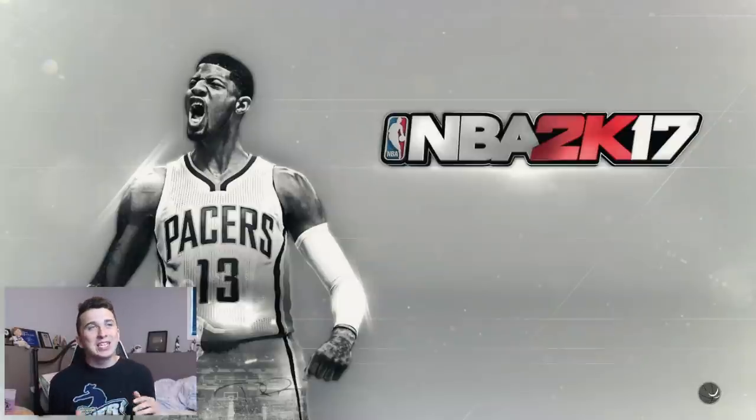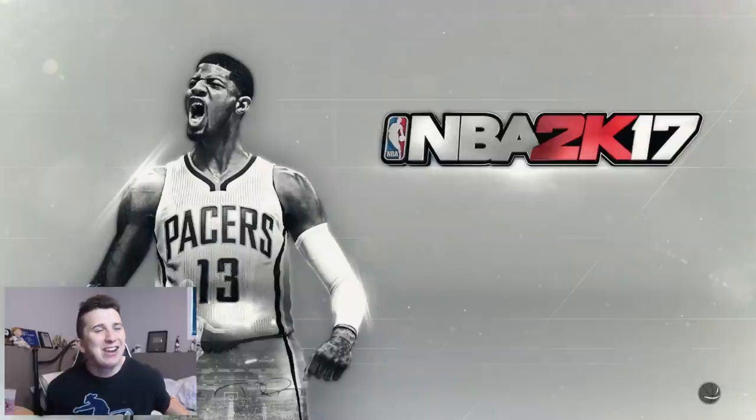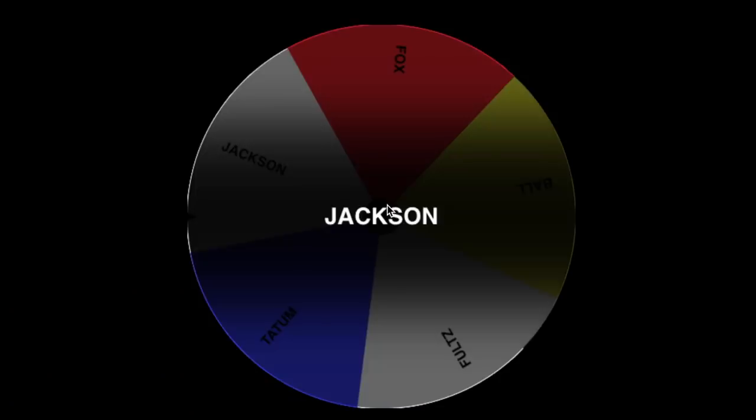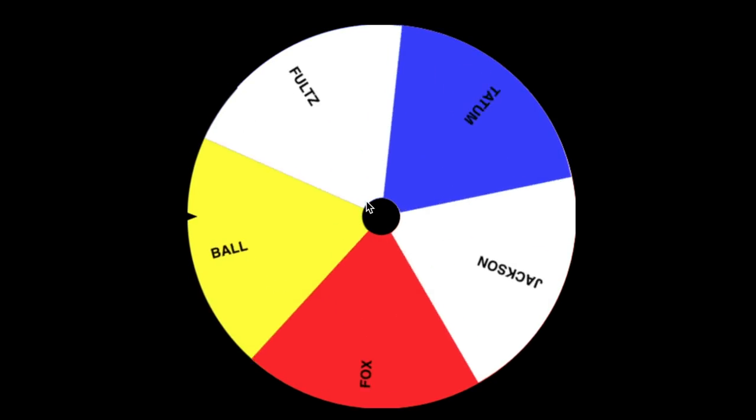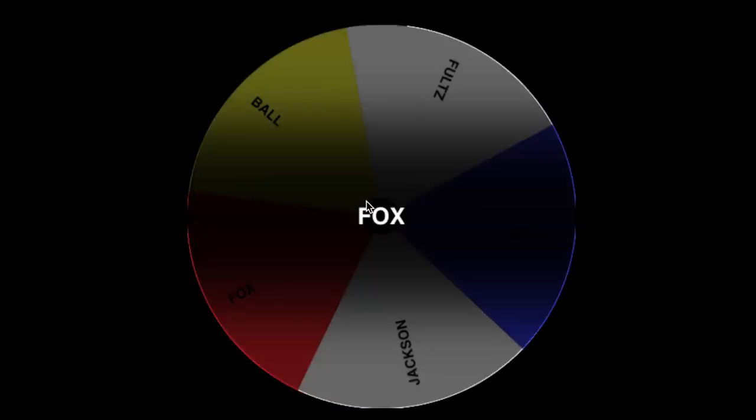So now I get to spin the wheel. If it's a guy that I want, I get to buy the jersey. If it's a guy that I don't want, I don't have to buy the jersey. First spin — there's a couple guys I would for sure buy on here and a couple I wouldn't. It lands on Fox. I'm not a big fan — I don't know him very well. I don't think I want Fox, so I'm going to pass on this one.